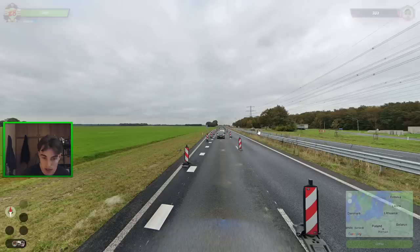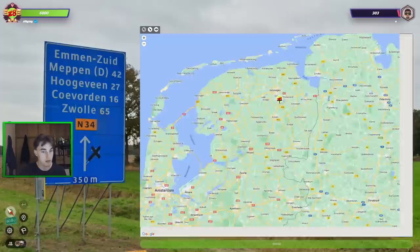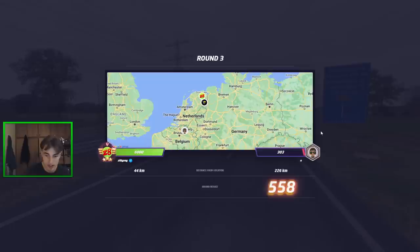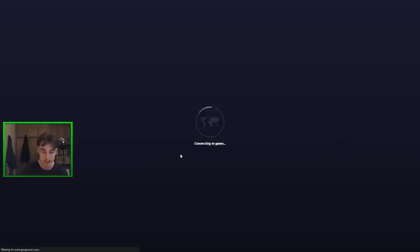This is just going to be standard - we need Zwolle here. This is somewhere in the Netherlands with the yellow plates. Zwolle is to our south, so it seems like we might be just south of Groningen. Meppel is pretty close. It's enough signage for our opponent to almost certainly get the right country, but he manages to go Belgium. This guy was playing rather poorly for an 800-rated player, but it could just be the fact that he was put under time pressure by me instantly guessing. Good start to the episode.